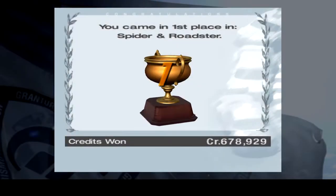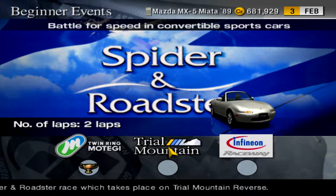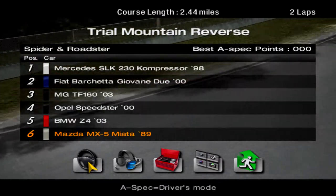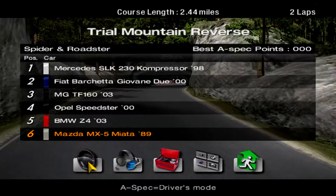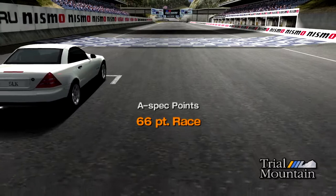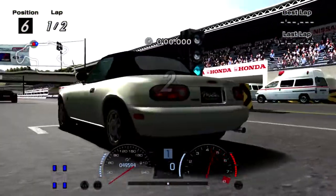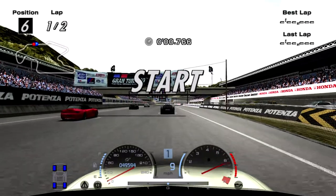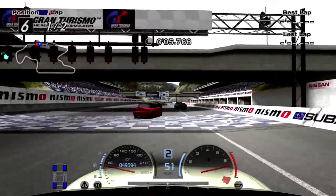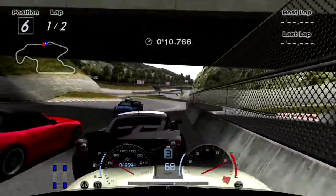I'm gonna collect my 3,000 credits and move on to race number two at Trial Mountain for two laps — Trial Mountain reverse. We do have an Opal Speedster in here but it's probably not gonna be as big of a problem. For a second the emulator did not like this track. A little bit of wheel spin off the start — get on the NOS so I can get in front of the field quickly, but that's clearly not gonna happen.